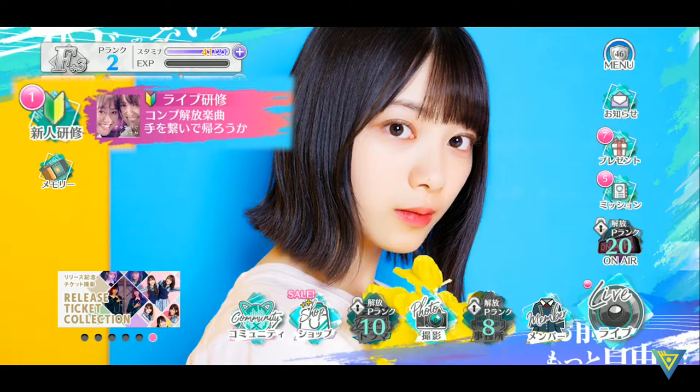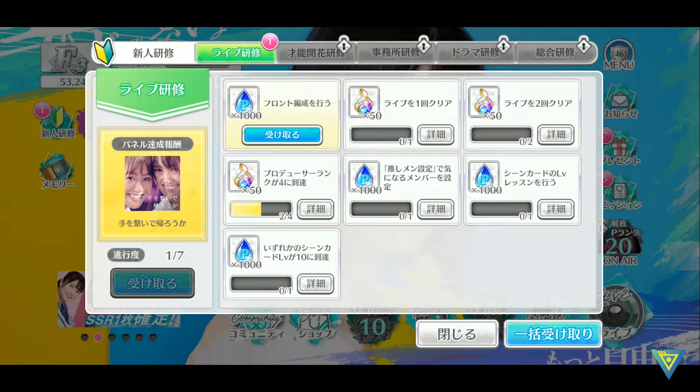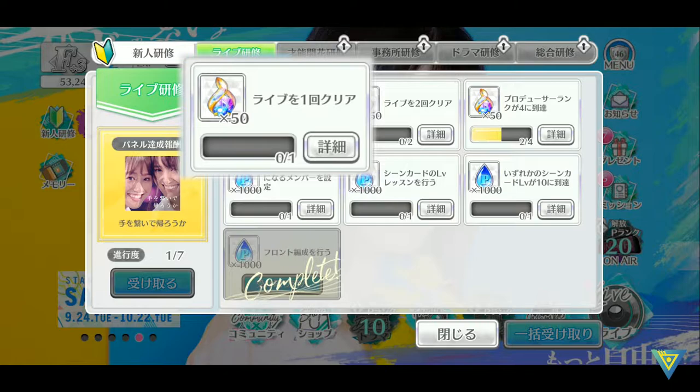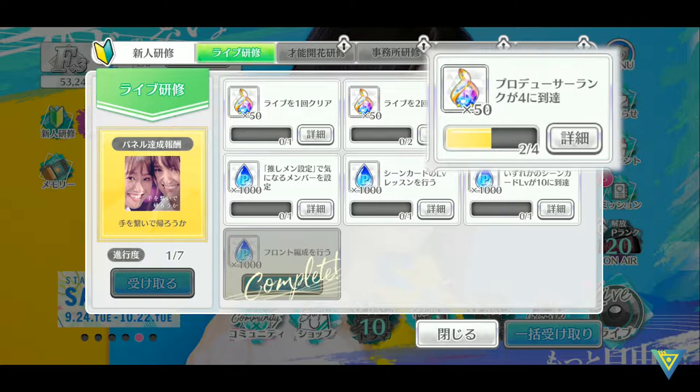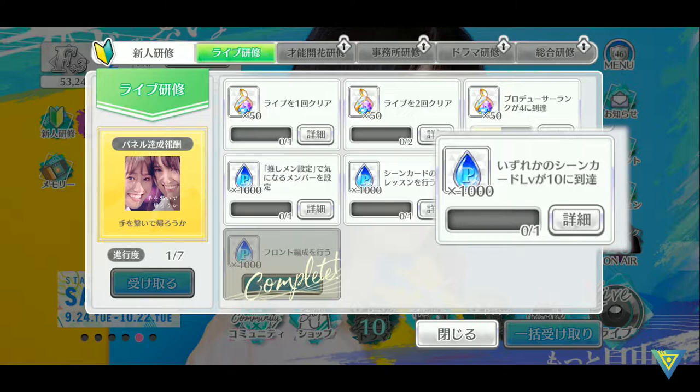Here's a little thing to take note of — this is the newbie mission. When you tap on it, it will show you several things that you can do, and when you unlock everything here you can unlock a new song to play. For example, it says edit your front members — which I've already done — then clear one live, clear two lives, reach producer rank 4, change your Oshimen settings, level one of your scene cards with your lesson points, and reach level 10 with any one of your scene cards.